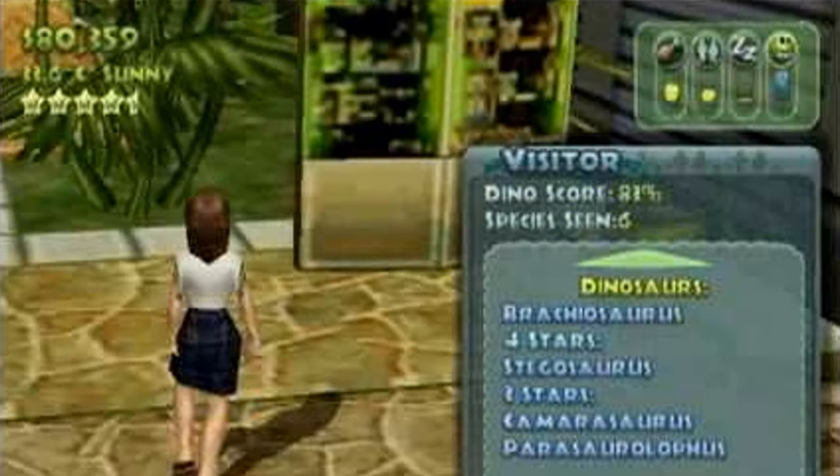Another feature from Operation Genesis was the visitors having specific personalities — the amount of dinosaurs they wanted to see, the country they're from, and their names. Being able to track your guests and learn about them would give you as a park manager more attachment to your visitors. Evolution 2 already does some of this with adventure, luxury, nature, and general guest types, but giving each guest their own unique nature would be a good step in the right direction for making guests more central to how your park functions.